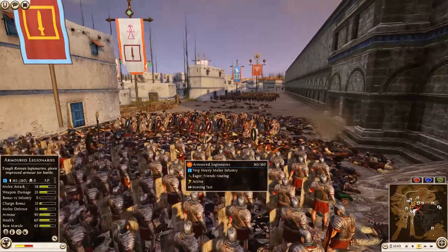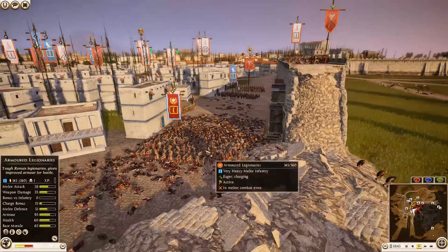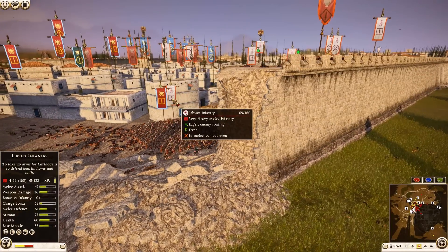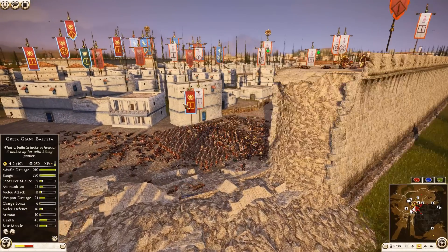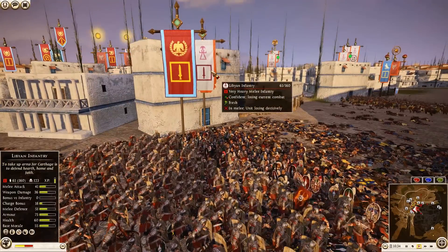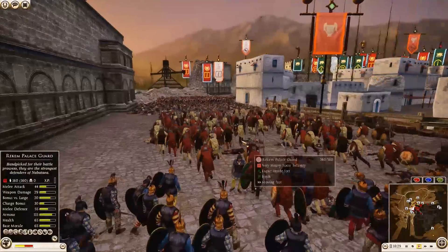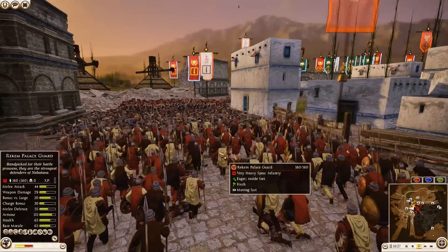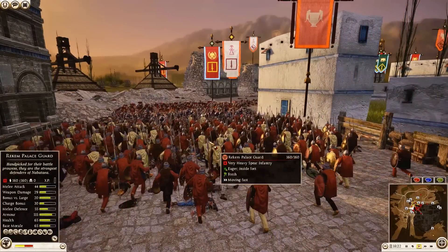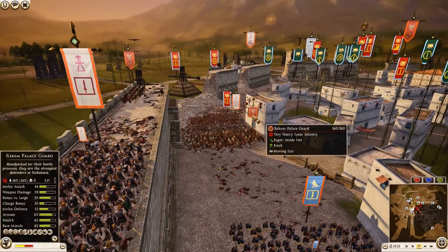Armored Legionnaires are charging over, Libyan Infantry trying to charge out and put up a fight before they're gone. Libyan Infantry won't hold long against Armored Legionnaires just on unit size alone — already at about 70 men versus a nearly full Legionnaire unit. But if you could ask for reinforcement, the Rekem Palace Guard is definitely a good one — Armor 115. The downside is this is the Nabataean General, so hopefully he doesn't take any shots.